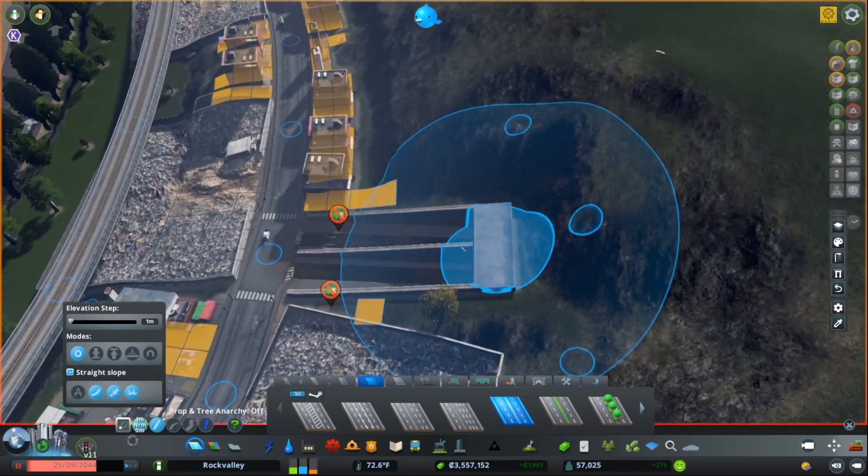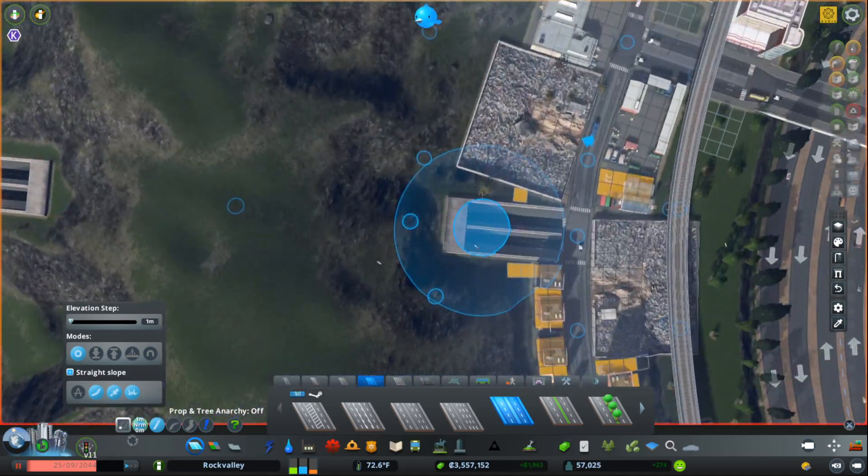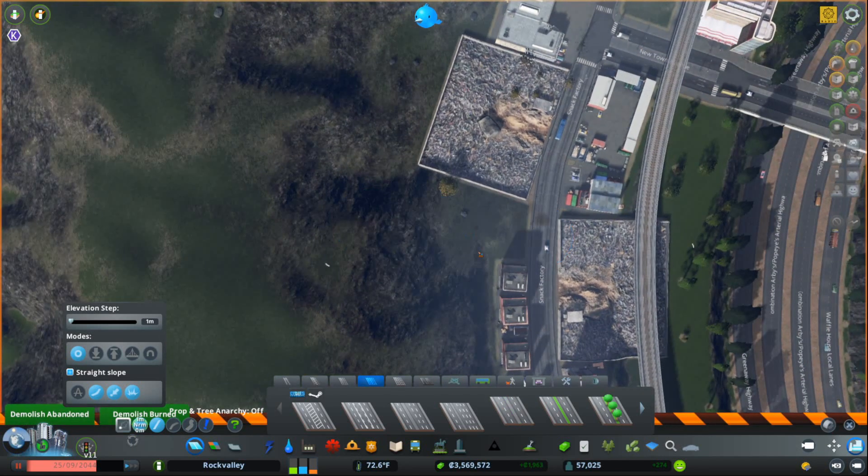You can get your regular tunnel entrance, etc. Cool. But what if we didn't want that? What if we go in here and destroy those — destroy this as well.